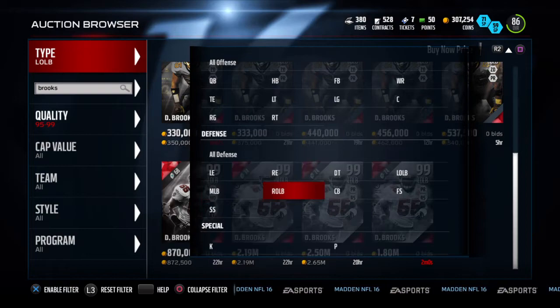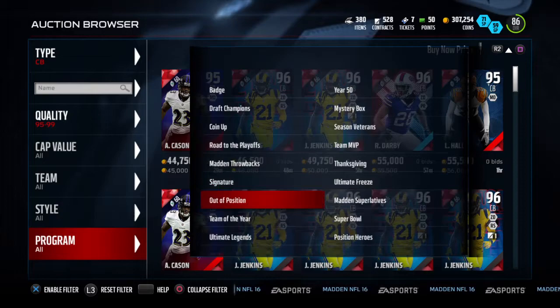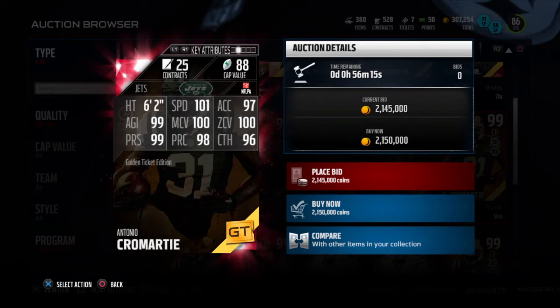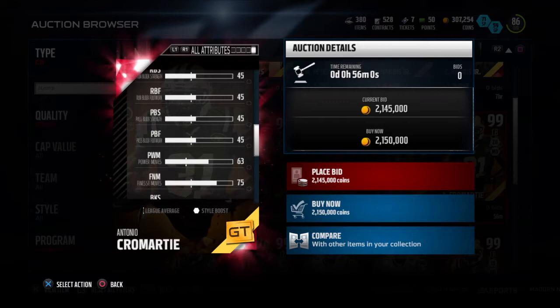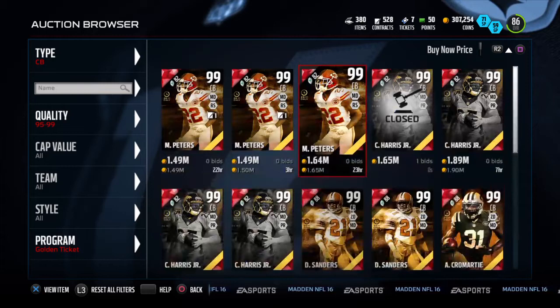Now for today's golden ticket — not an exciting one for me, not at all. A second Antonio Cromartie came out. 101 speed, 97 excel, 99 agility, 100 man, 100 zone, 99 press, 98 flag, 96 sketch — with the most feared card art. Strength of 78, 98 hit power, block shed of 84. Really good corner, but whoever designed this — Billy Oak — you made a bad decision here. I would not have made this.